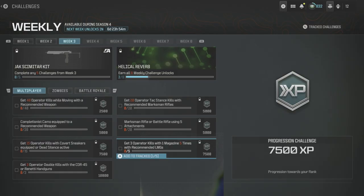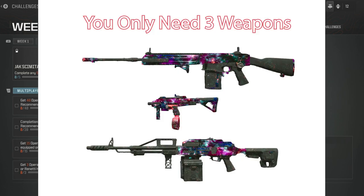Grandpa Newby reporting for duty. Our life has just improved. Season 4, Week 3 challenges have dropped — and they call them challenges. If you looked at the introductory snippet correctly, I completed six out of seven in the first game. The seventh I got four-fifths completed, and it was done early in the second game. So I don't know what the word challenge means to them, but I guess we'll take it.